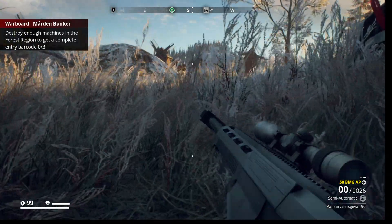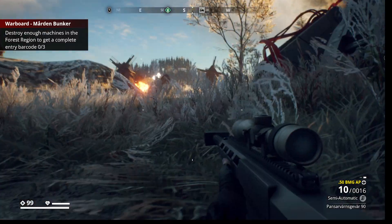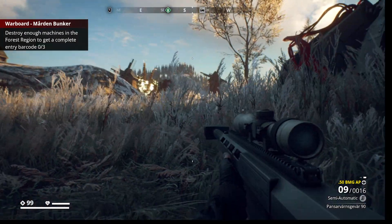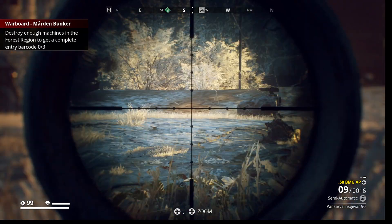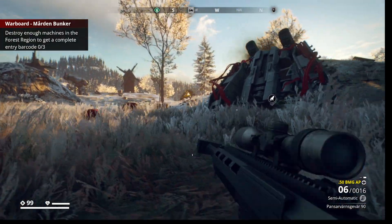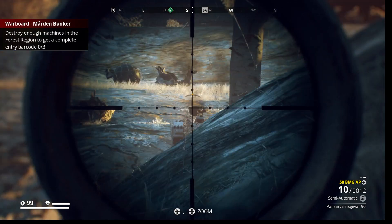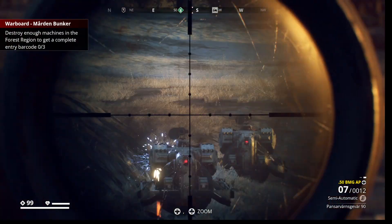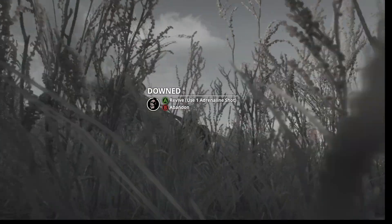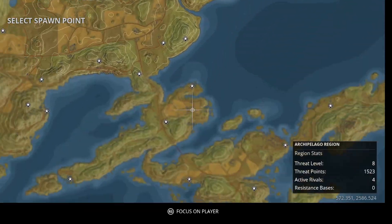More armor-piercing ammo. I think there's a second tank — let's take him out. He's gone — they fought each other. Let's take out the small stuff. I'm going to use this thing as cover, because that's valid — you can use a machine as cover. We can just revive right here and get back into it, but I'm not going to do that because I have other plans — we'll get back to them in a minute.